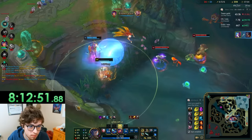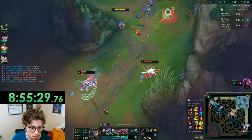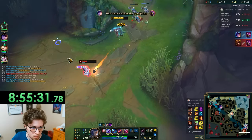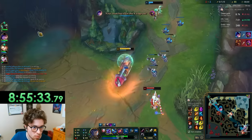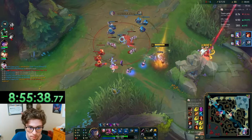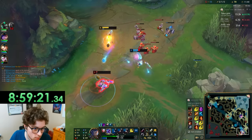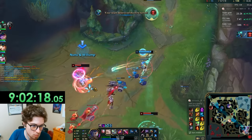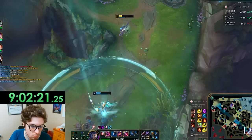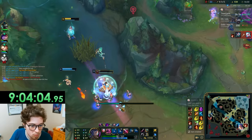One game at the bottom I forgot to record, so I played an extra game so you could get the whole 10 hours of content. I kept playing well in my next game — I managed to get a double kill because I hit level 6 before the enemy bot lane and just knew I could kill them going all in. Things got even better when Miss Fortune stayed in lane after thinking we recalled. Unfortunately, I ended up dying a few minutes later trying to save my Janna, who did survive the fight at least.